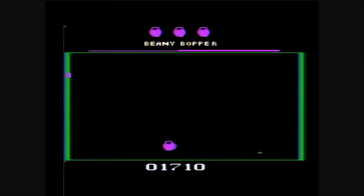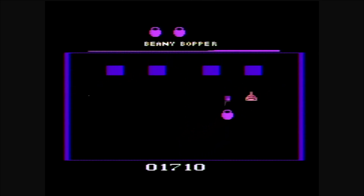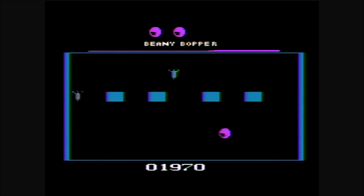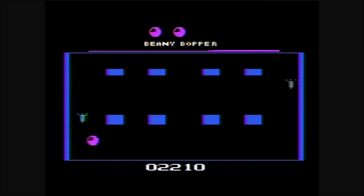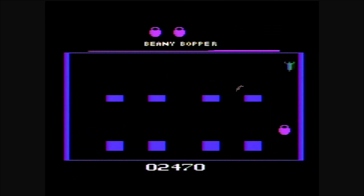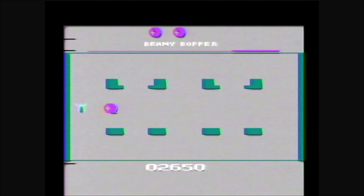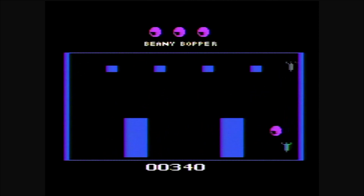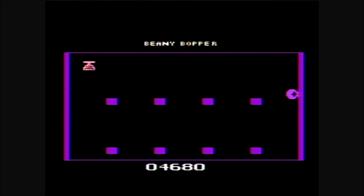Beanies appear on screen up to two at a time. Shooting one will stun it, but the screen is constantly pushing things down. If a stunned beanie hits the bottom, an unstunned beanie will appear on top. If you touch a stunned beanie — bopping it — a bonus object will appear that can be collected for bonus points. You can stun these objects, but they don't have to be stunned to be collected. If you collect the bonus object, a new object will appear on top. If a bonus object touches the bottom, a new beanie will appear on top.